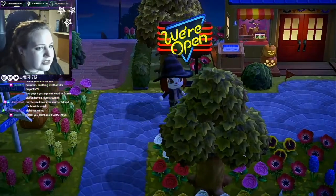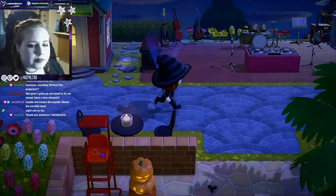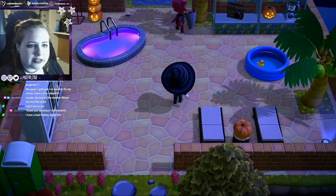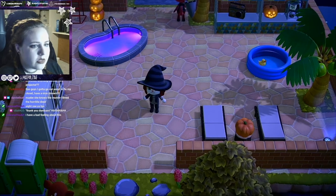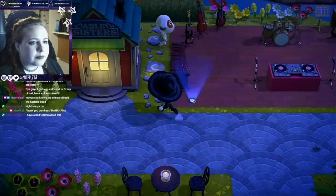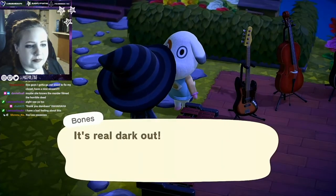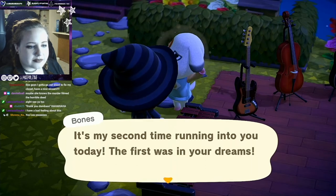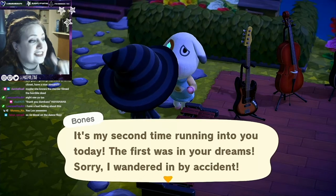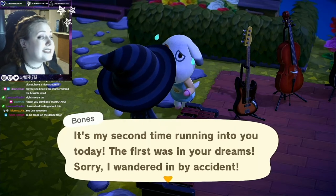The store is still open, so that's a good sign. We also have Flick in the pool - there's no blood here so I don't think anything happened here. Same within the music area, so we'll leave those for now. Bones, do you have any words about what has occurred on this island? It's real dark. He apparently came in our dreams. There's no blood on the dance floor - that's a good sign. I don't think Bones had anything to do with it. Even though he wandered into my dreams, we at least know he's not Freddy Krueger.